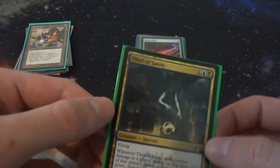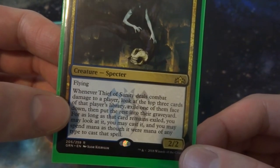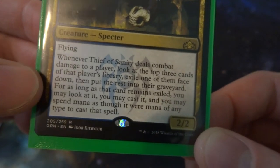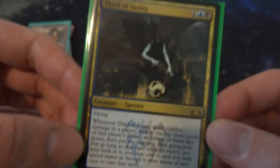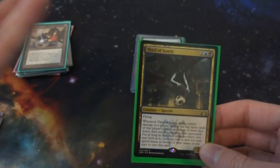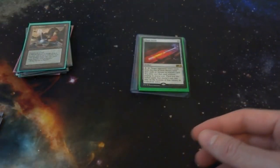Next I've got Thief of Sanity — a more recent one but I really enjoy this card. It costs one blue and one black mana; it's a flying Specter, a 2/2. Whenever Thief of Sanity deals combat damage to a player, look at the top three cards of that player's library, exile one of them face down, then put the rest in their graveyard. For as long as the exiled card remains exiled, you may look at it and cast it, spending mana as though it were mana of any color. So if it deals damage you get to play one of your opponent's cards — unless you only hit lands.